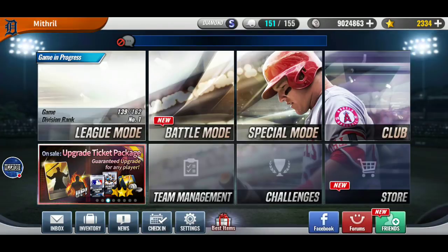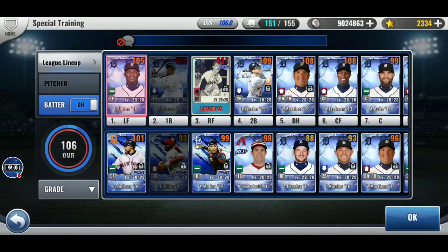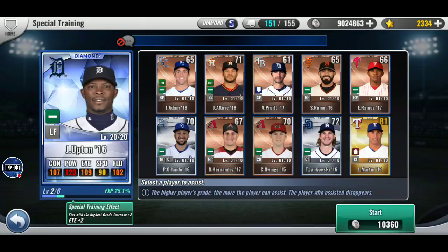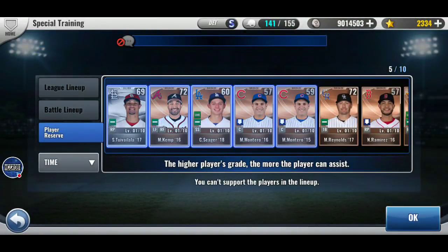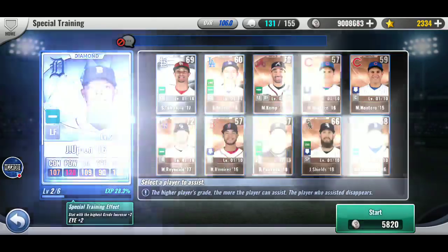I used some of my diamonds to train my Cabrera — some diamonds I'll never use, like Tulo, just a regular Tulo, and Kershaw. I'll never use Kershaw because he's worse than all of my starting pitchers. The only way he'd be better is if I made a Dodger team, which I won't do. Too much invested in Tigers.